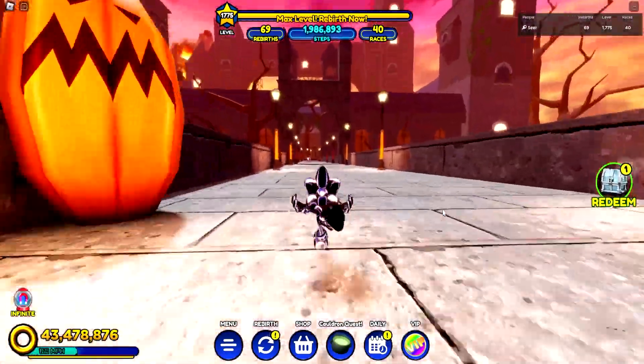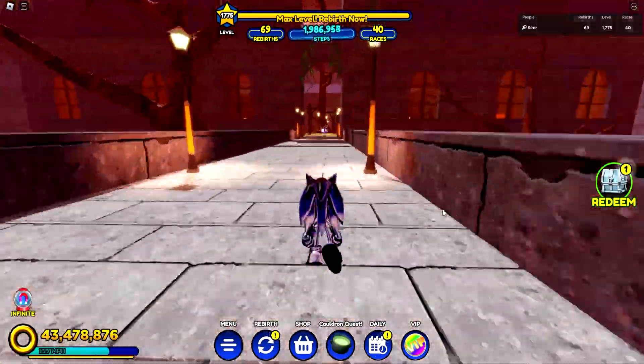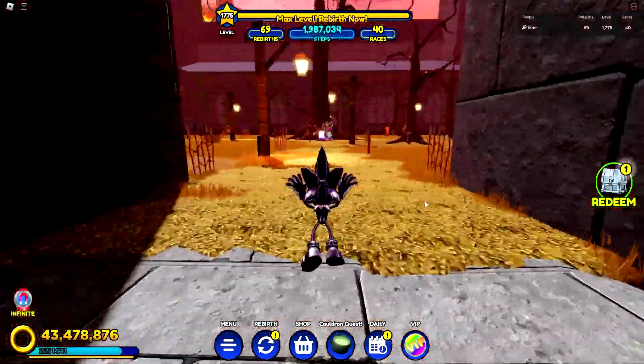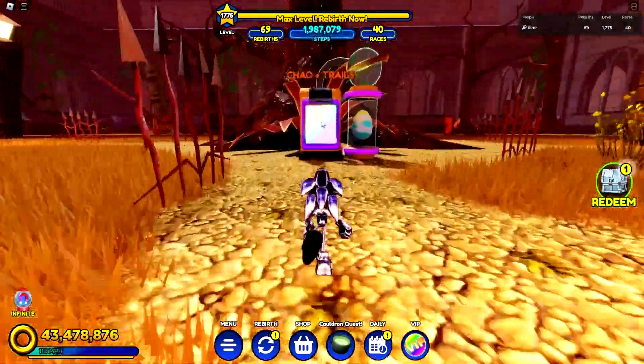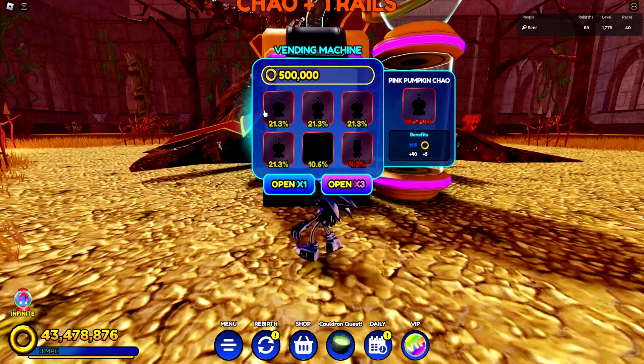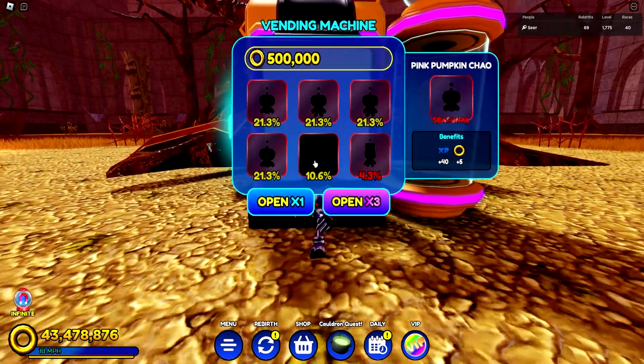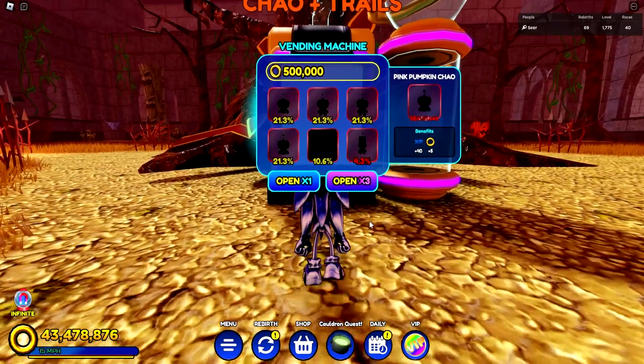As most of you guys know, we got a new midweek update. I've been exploring in the test servers, and the only thing added is pretty much this vending machine with new chao and trowels. You can finally get your hands on some chao, which aren't the best — they're pretty terrible — but we got a new trowel that is apparently one of the best ones in the game right now.